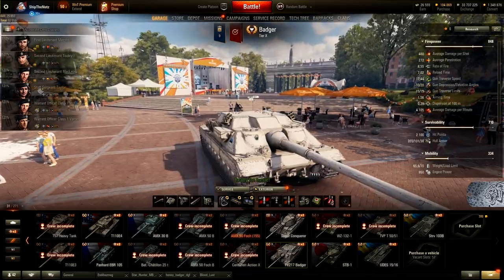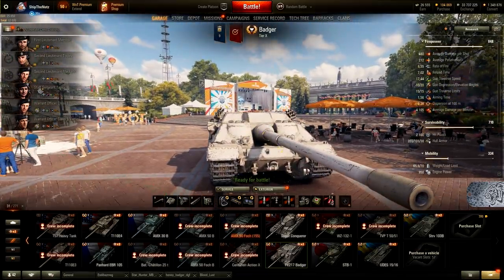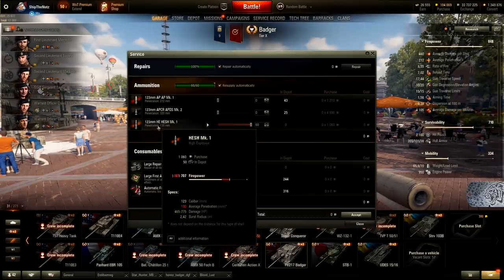Soon, hopefully, Wargaming is going to release some exclusive tanks for bonds, but we'll see. So I am going to take FE217 Badger with AG HESH Mark I, with 130mm of penetration. This is really, really promising.